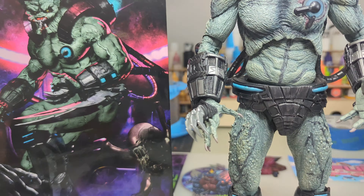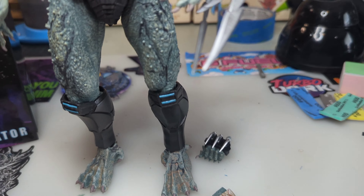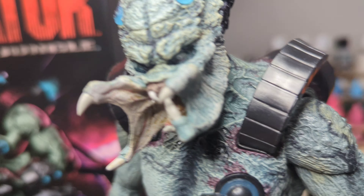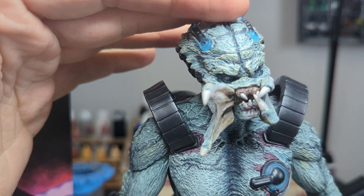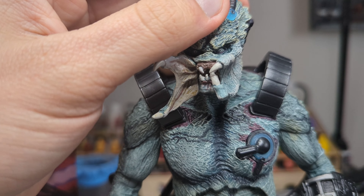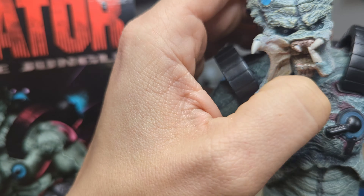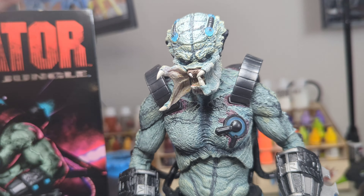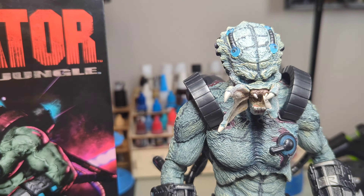As for the face — instead of multiple heads, they chose to give you the option of swapping out an open or closed mandible. I posted photos so you can see what each looks like without fumbling on camera. Both look rock solid. The inner mouth can actually open and close too, so you can change that as you choose — obviously open mouth with open mandibles, closed with closed mandibles. You just swap the piece out. It's not magnetic like the Mezco, but it still works fine.